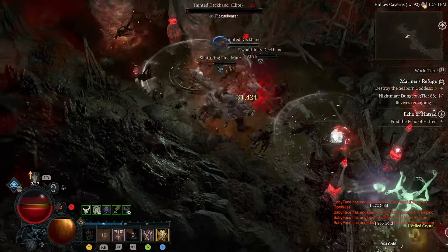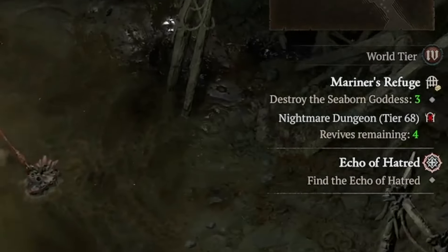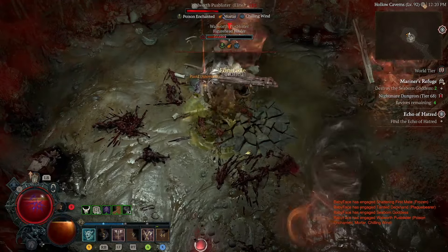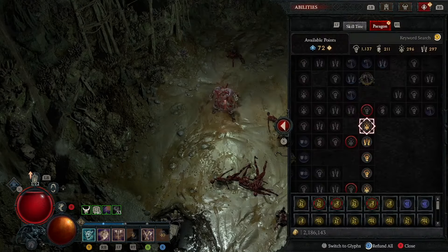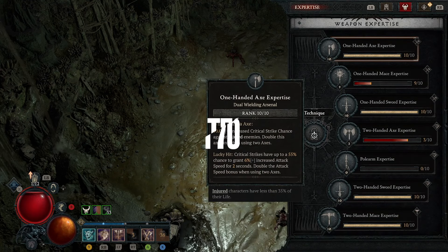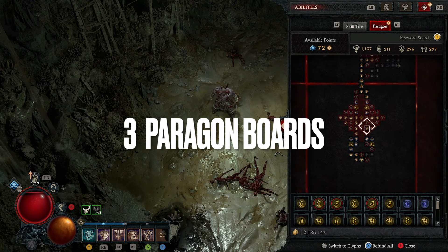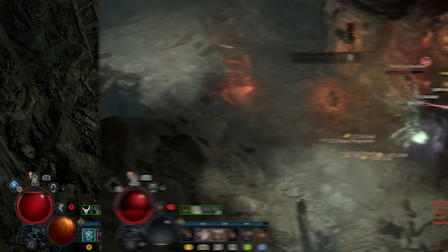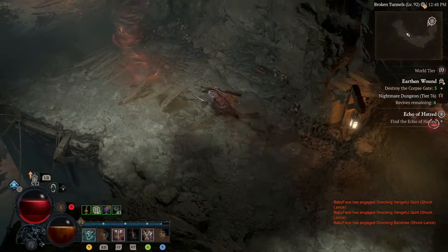It got laughable, if I have to be honest with you. In week 1 I leveled up Necro and Sorc, in week 2 I'm leveling up Barbarian and he is a bad mother lover. I am with 3 Paragon boards farming tier 70 Nightmare Dungeons — 3 Paragon boards! I haven't spent 70 points. I have 3 glyphs and I'm at level 90, 92, 93.